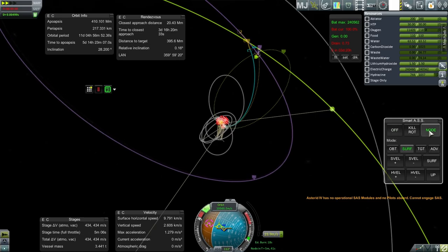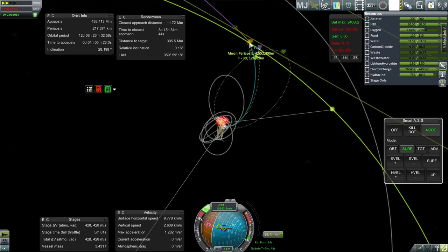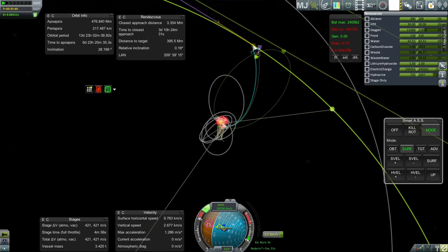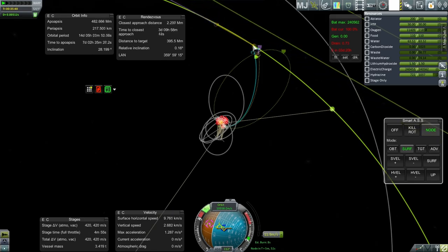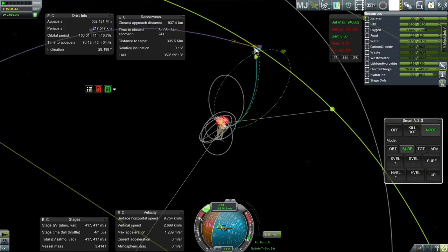I don't have SAS, so we're going to have to have SmartASS hold on to that. Take off the time warp. Going right through the moon now and around the other side.